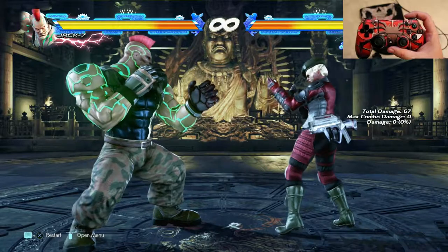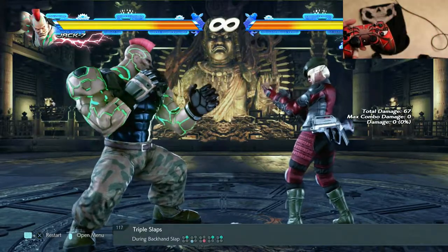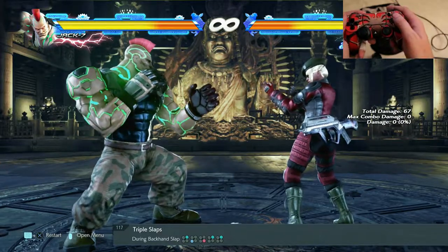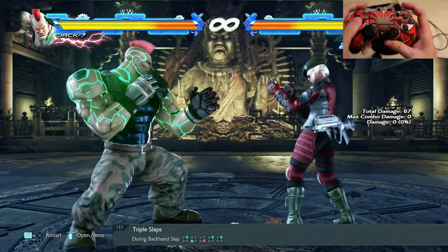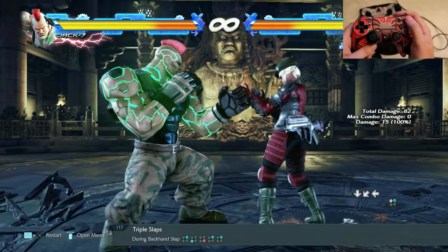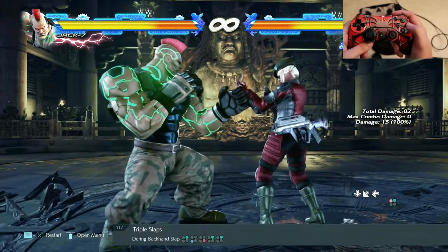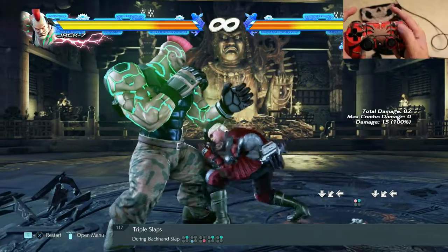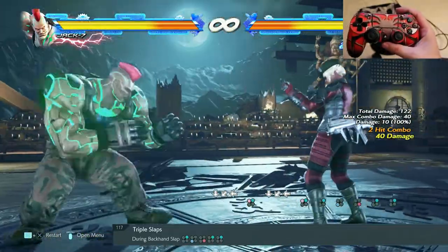Once you know this and you can do it by heart, you go over to the Triple Slap. It goes like this: triangle, X, square and triangle twice. So after you do the first grab, you do this second input — triangle, X, circle, triangle, triangle. And then you should have something like this.